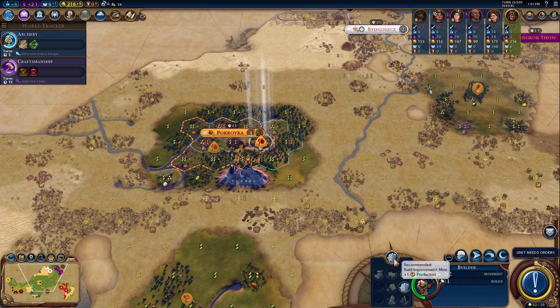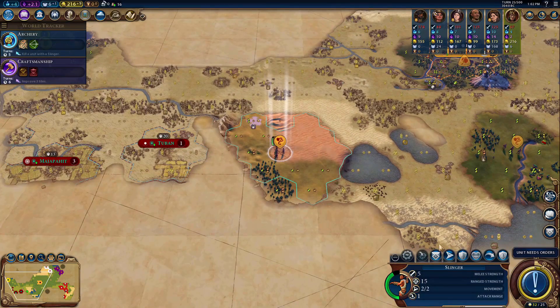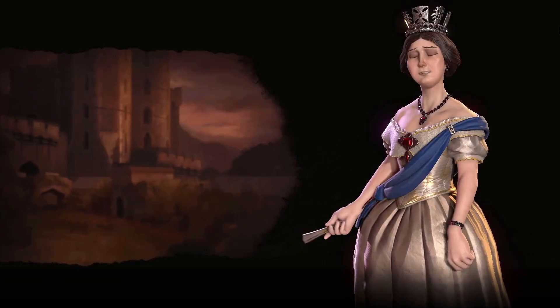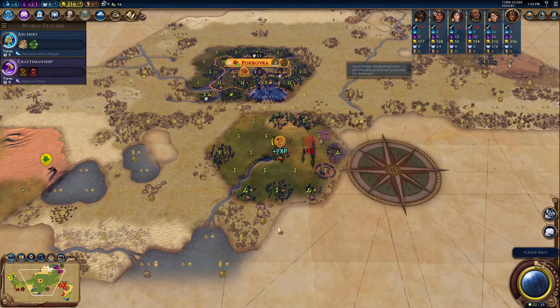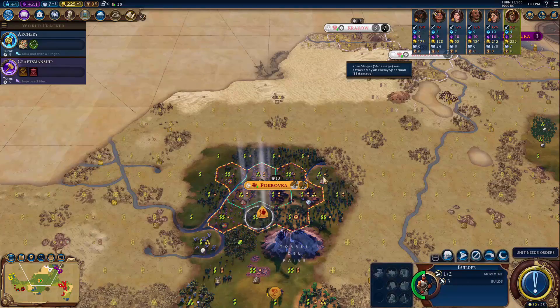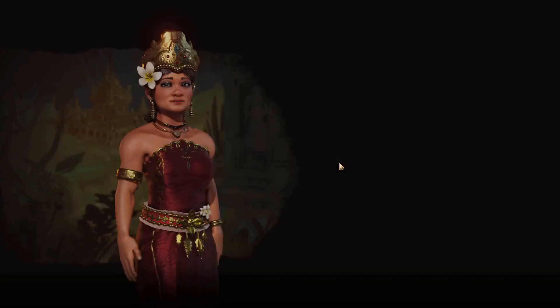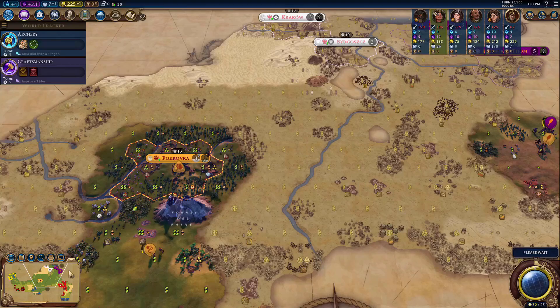We'll move him right on top of that forest to get a diamond mine, which will boost Craftsmanship and increase production in our capital. With the Slinger, we are just going to promote him with Volley. England doesn't like me — not many people like me, so I'm fine with that. That Slinger is absolutely getting obliterated and we have to back him up. We're going to move to that horse resource with the builder. At least Gitarja likes me — I guess that means we can be friends until I take you out. Militarily.